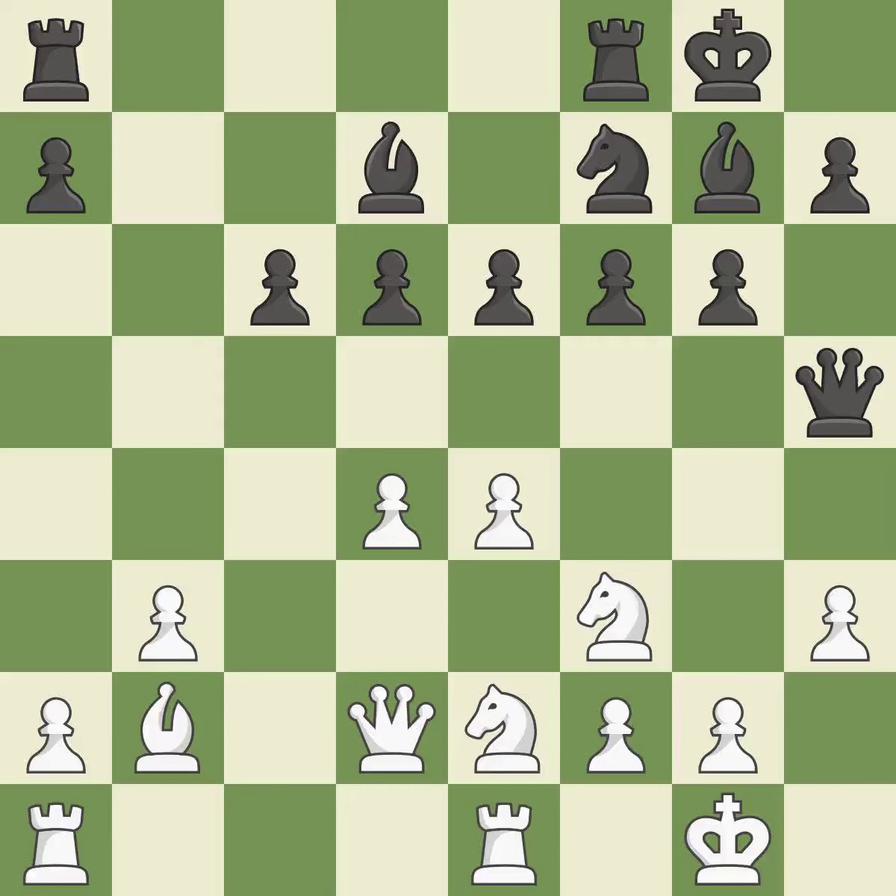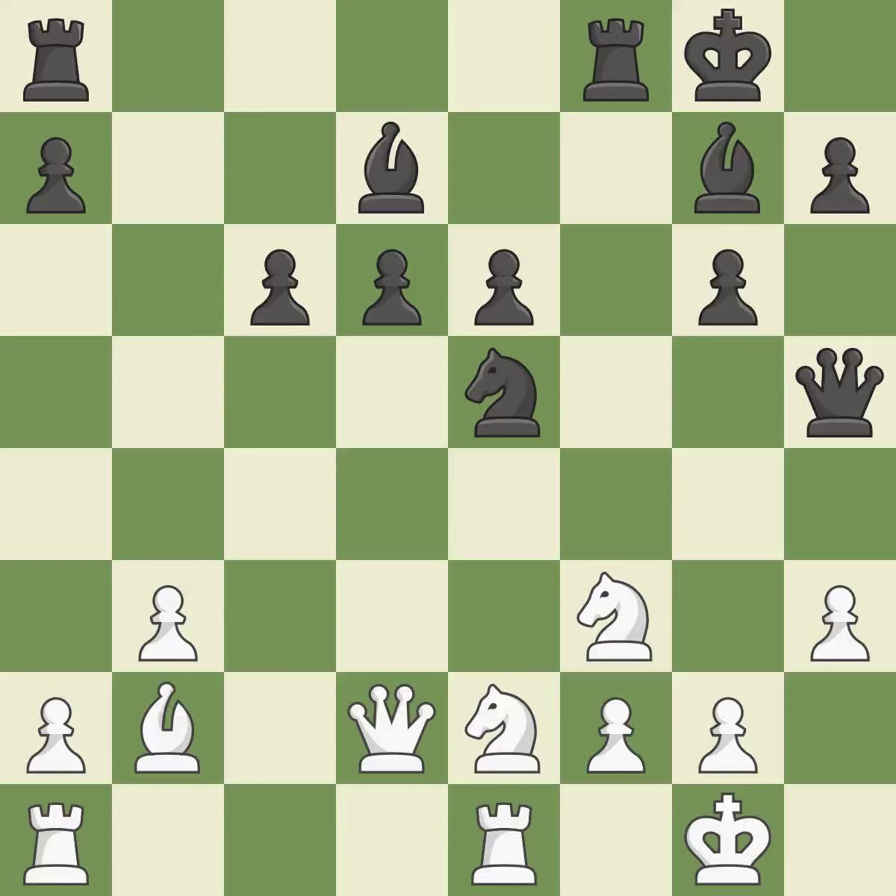It is incorrect. This squanders a chance to advance a rook from its starting square. The best choice recaptures — ideal. Backs off; the knight is thus brought to safety. This poses the risk of producing a passed pawn.